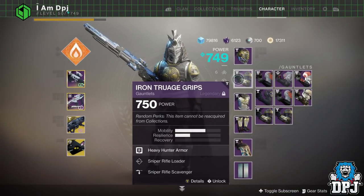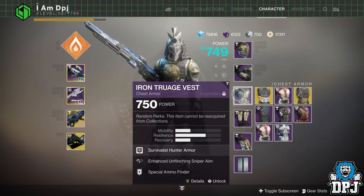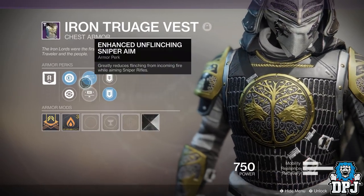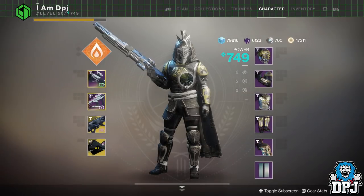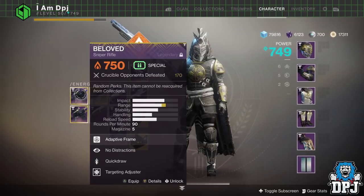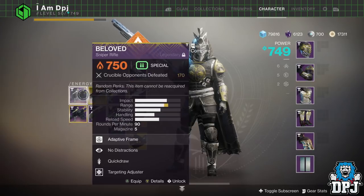On my gauntlets I've got sniper rifle loader, which reloads quicker, and sniper rifle scavenger, which is always a bonus. On my chest piece I have enhanced unflinching sniper aim with special ammo finder - special ammo finder doesn't really work in PvP, but the unflinching sniper aim greatly reduces flinch from incoming fire while aiming sniper rifles. Flinch in PvP is absolutely craziness, and that's why I love the Beloved with No Distractions over the snapshot version - it really helps with flinch.